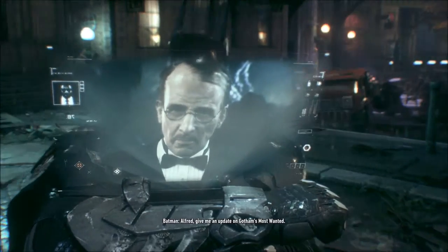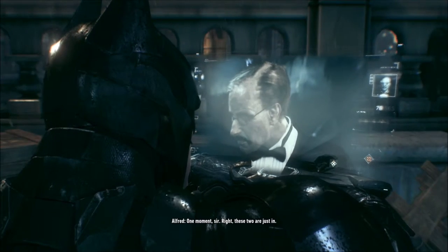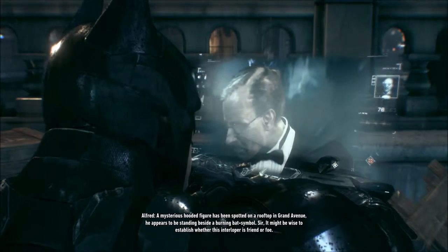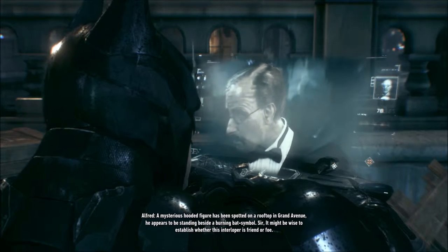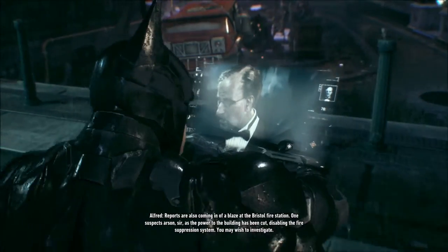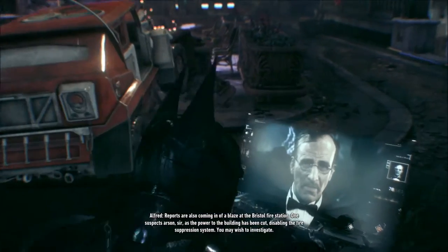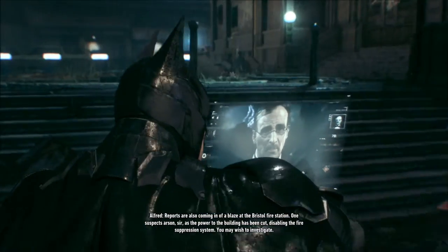Alfred, give me an update on Gotham's most wanted. A mysterious hooded figure has been spotted on a rooftop in Grand Avenue. He appears to be standing beside a burning bat symbol — it might be wise to establish whether this interloper is friend or foe. Reports are also coming in of a blaze at the Bristol fire station. One suspects arson, as the power to the building has been cut, disabling the fire suppression system. You may wish to investigate.